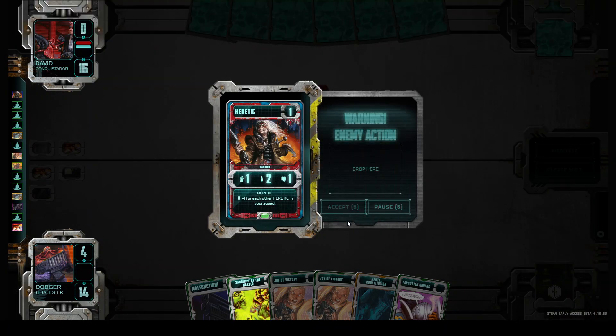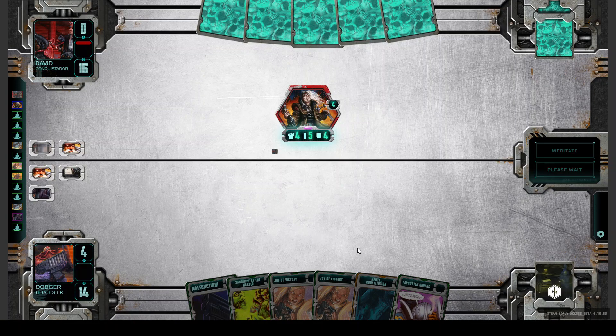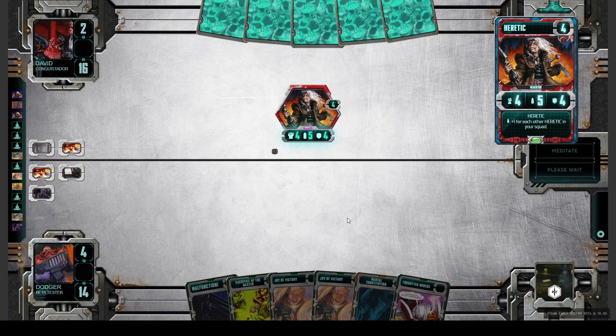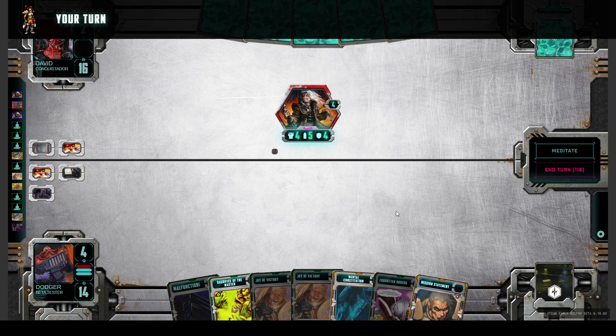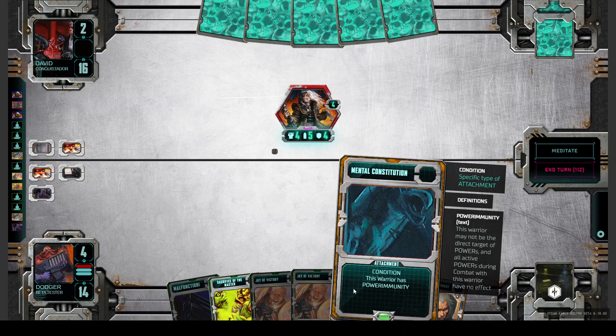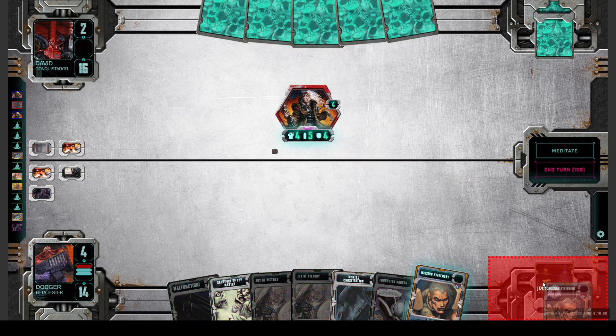He gets a Heretic and can pump him now. So therefore it's good in every deck to have something against Power. Power is not only Dark Symmetry — it's also the Art. Key powers are in Mishima. A card like Mental Constitution protects you against every such card.